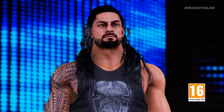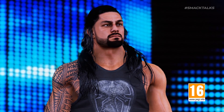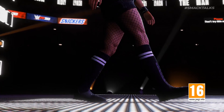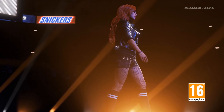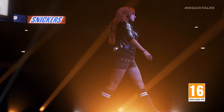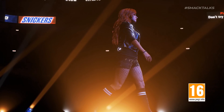The next shot of Roman gives a better look at his new model, which appears to have a lot more detail compared to the version seen in the original reveal trailer. Following Roman, we switch back to Becky making her way to the ring. The hair looks to have been updated and appears a lot thicker, which is something you'll notice throughout the trailer, especially when it comes to the women.